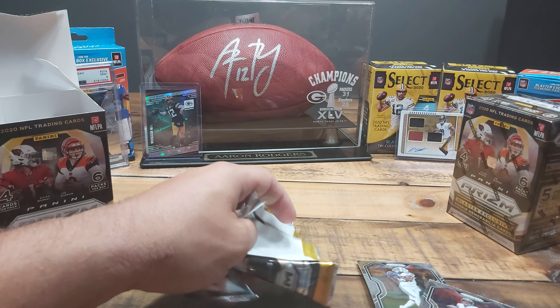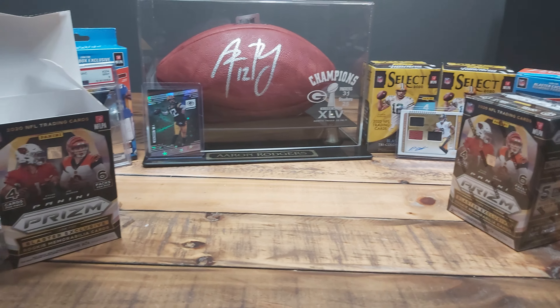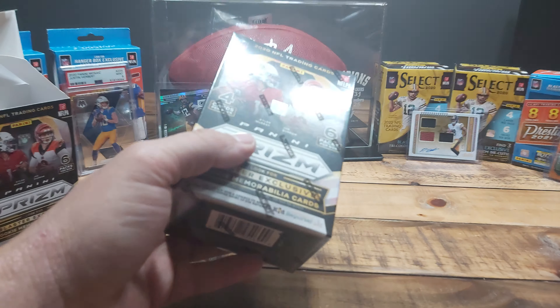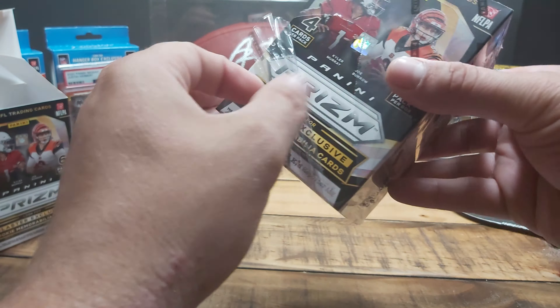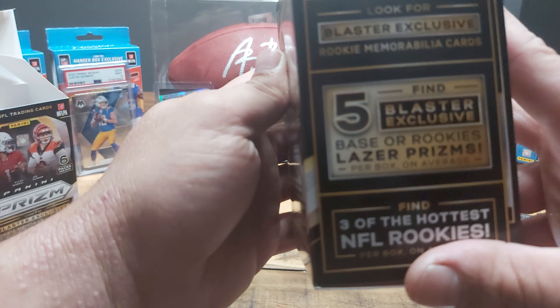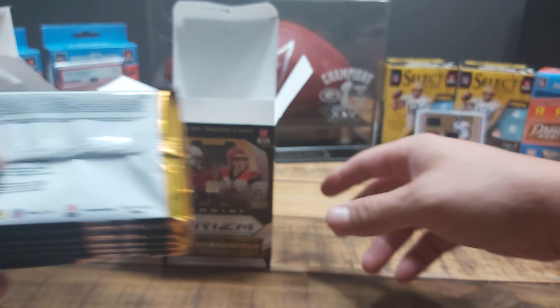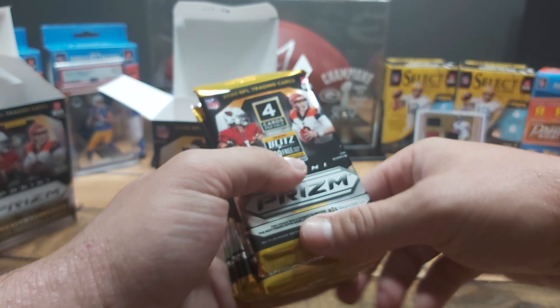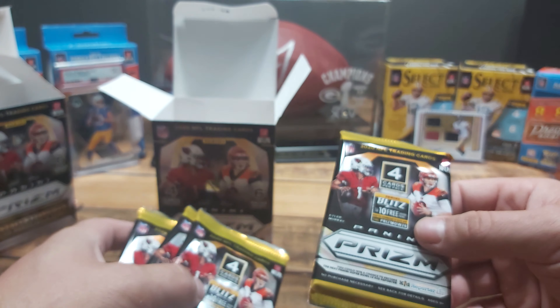So that was the first blaster. Cards all over the place — it's starting to pile up. Blaster number two — hopefully this one we get an auto instead of a mem. We got a mem; let's get a Justin Herbert auto. Or Joe Burrow — I can do a Joe Burrow. I'm pretty sure this one has the laser prisms. You can get the laser, you can get the disco, you can get the crushed ice. If you guys are purchasing blasters and you want to get the different parallels, just make sure you look at the ad and check the pictures to see what kind of parallels you can get, so you're not always getting the same ones.